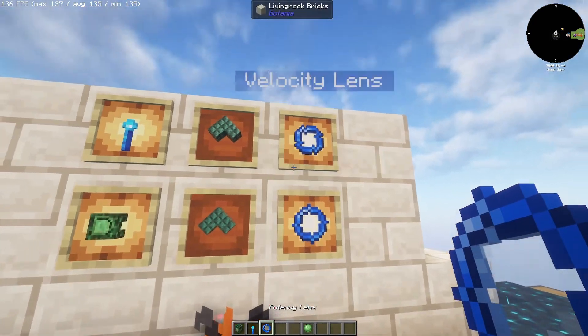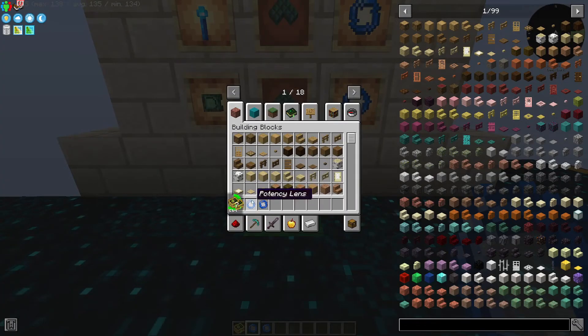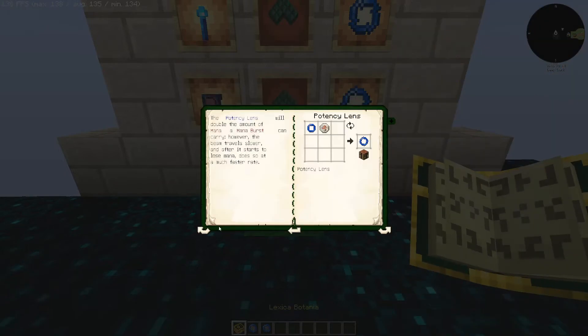There are two lenses that can enhance your spreaders: the potency lens, which makes your mana bursts carry twice as much mana, and the velocity lens, which increases the speed of mana bursts.